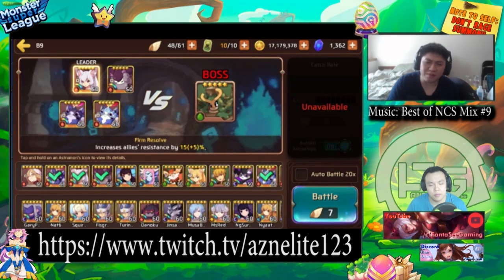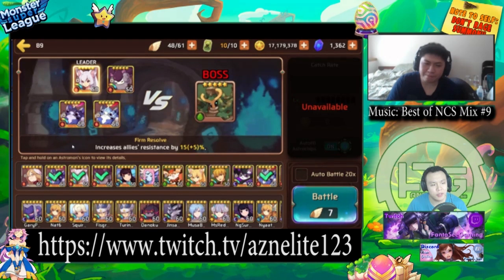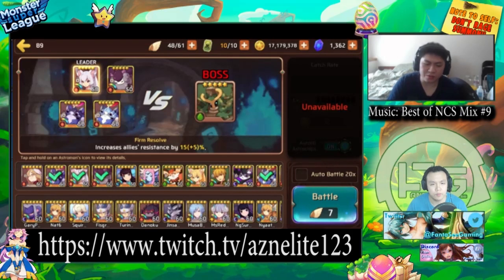Retribution deals flat damage — up to 8,000 for wood golems, I know it's 10,000 for dark golems — in terms of flat damage towards your one Ashmon. Retribution is basically a random debuff that deals true damage to a random unit after a turn. Basically every fifth Ashmon that attacks it gets hit by it.